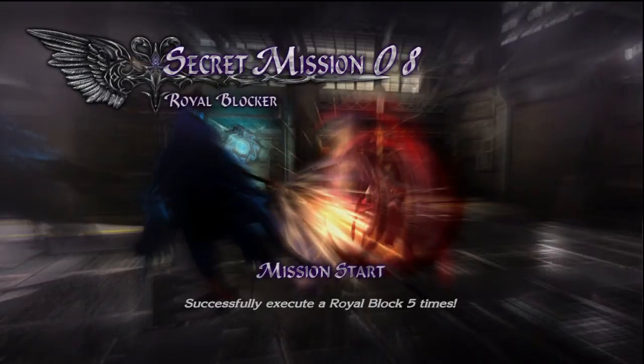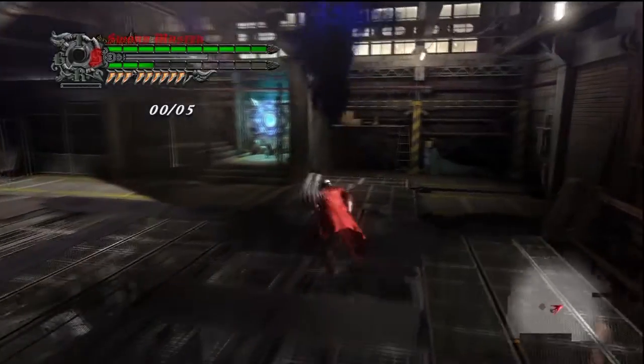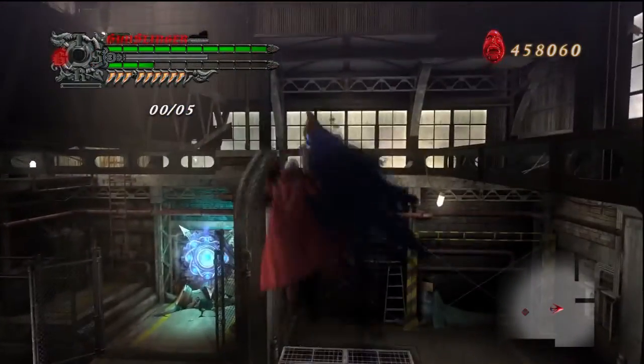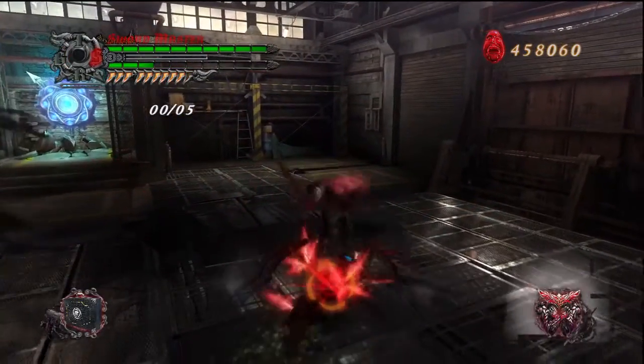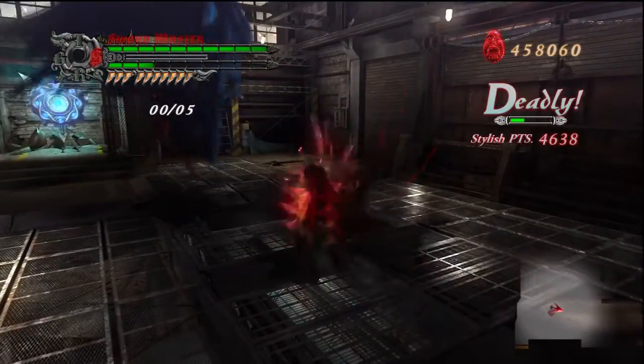My strategy for this mission is to take out one of the Mephisto and just practice and focus on the other. I'm going to use Coyote A, Gunslinger style, and just try and get him down. Switch to Swordmaster, use Lucifer, and just get rid of one.